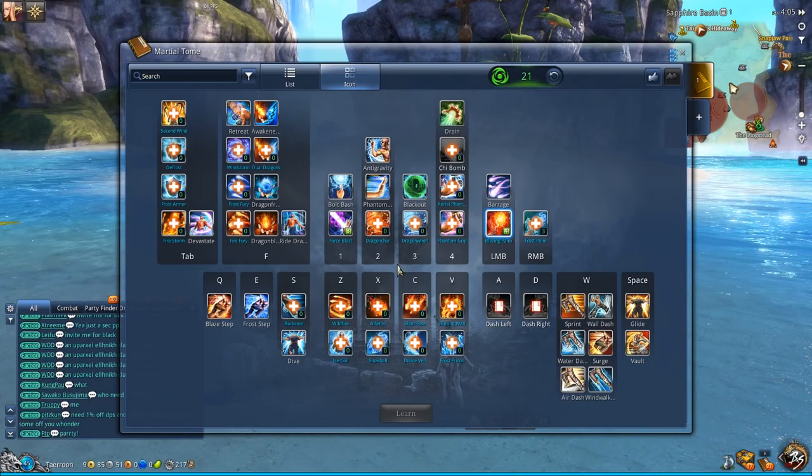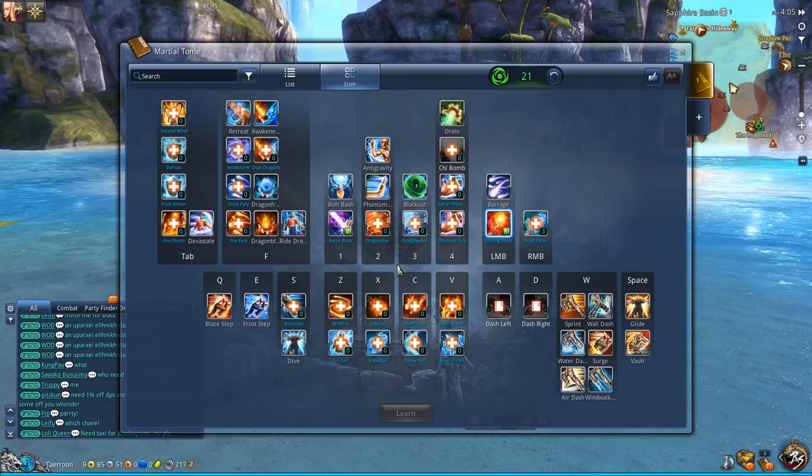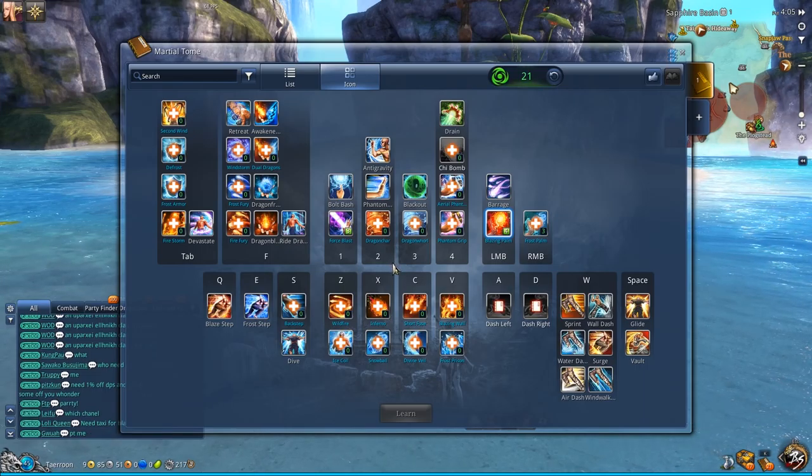Now I'll talk about filling out the build with the rest of the points — you really want to use them for something. First I'll talk about doing dungeons with other people and using utility spells. I really like Divine Whale.